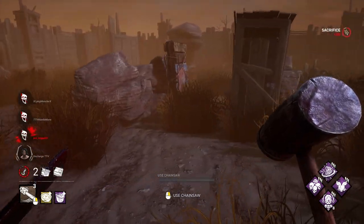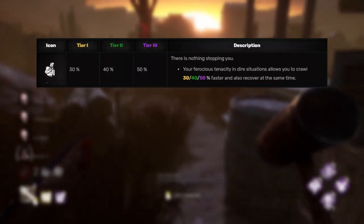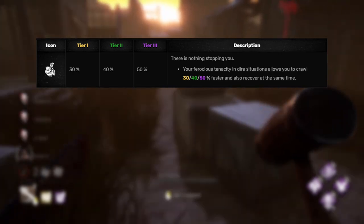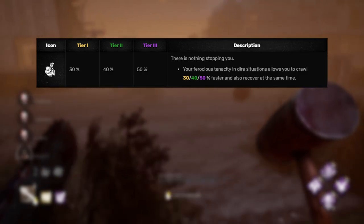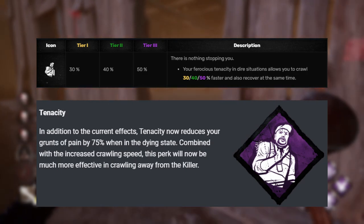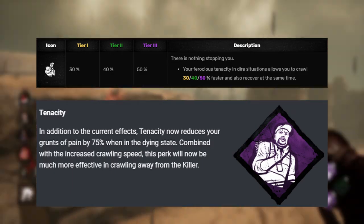Tenacity is on this list — let's go! The way tenacity currently works is as long as you're in the dying state, you can crawl 50% faster and heal at the same time. If someone's going to slug you, best believe you will be gone if they leave you on the floor with Tenacity. The only thing happening with Tenacity is that your grunts of pain will be reduced by an additional 75% in the dying state. Tenacity is just getting an overall buff. Sluggers beware.